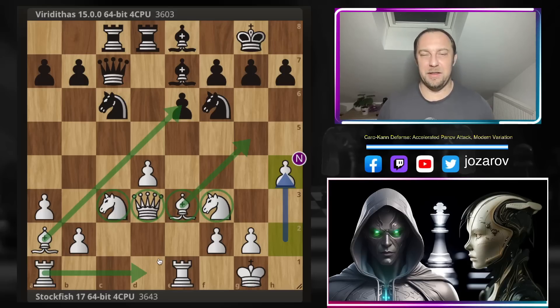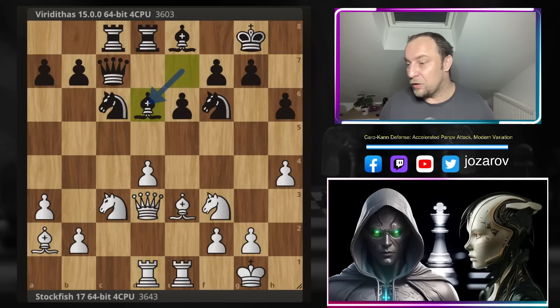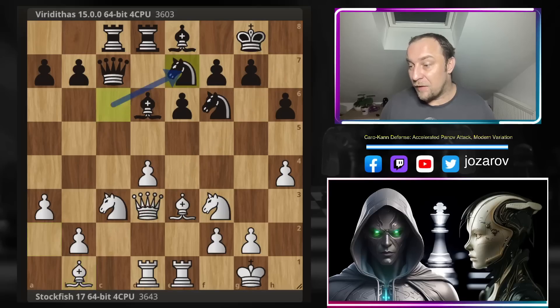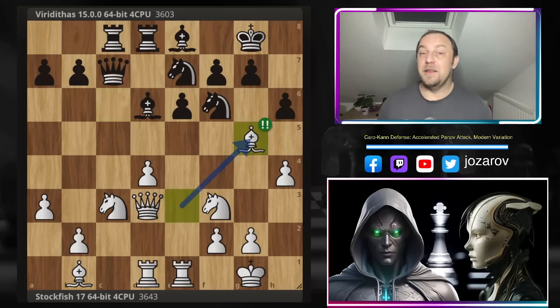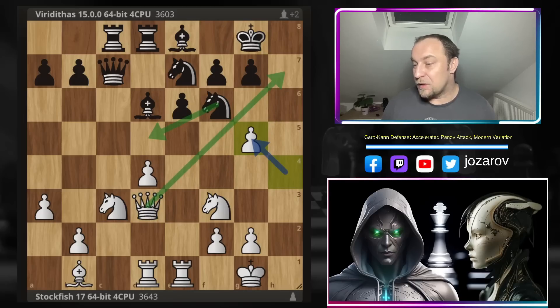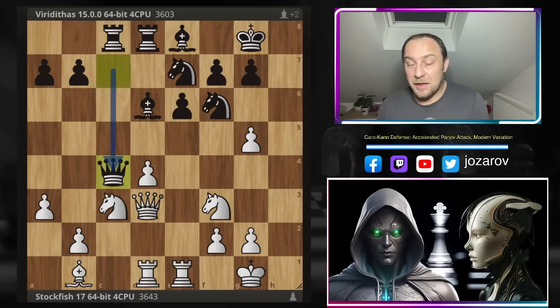Stockfish immediately launches a flank attack on the king side. h6 by Viriditas; Rad1, Bd6, and now Bb1 hitting the h7 square; Ne7. Now the real fun starts — both engines have maneuvered their pieces to the best squares, and now Stockfish launches an immortal attack with Bg5. The idea is clear: after hxg5 and hxg5, if the knight moves, you're going to be checkmated.